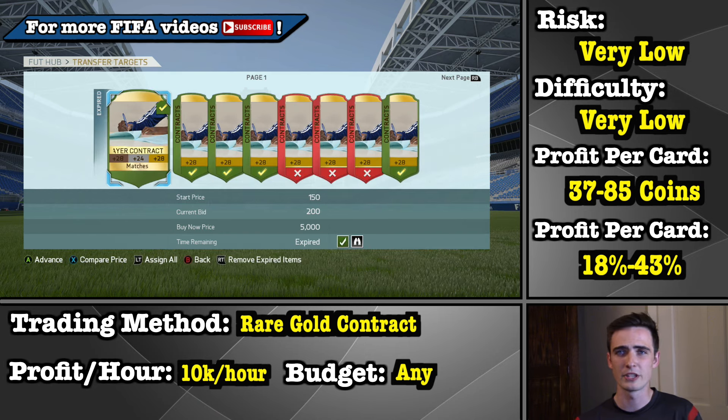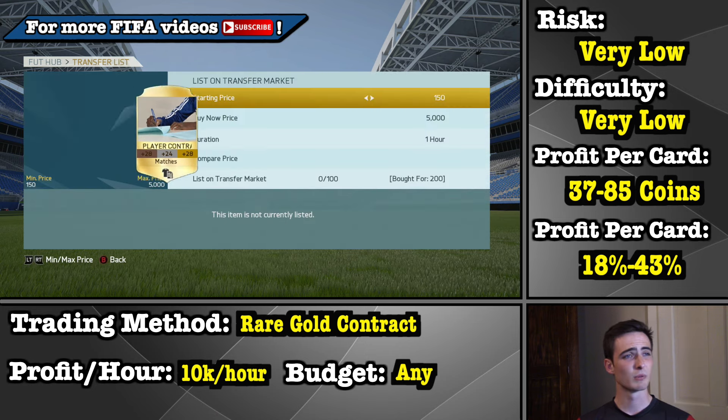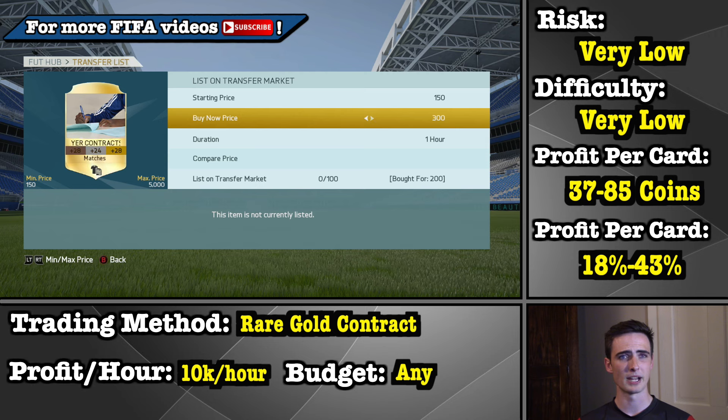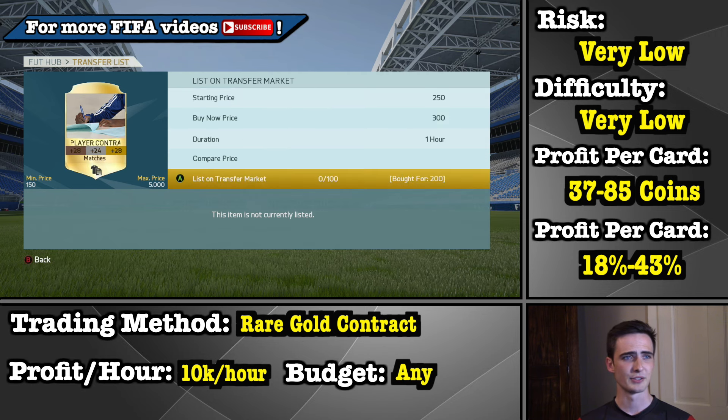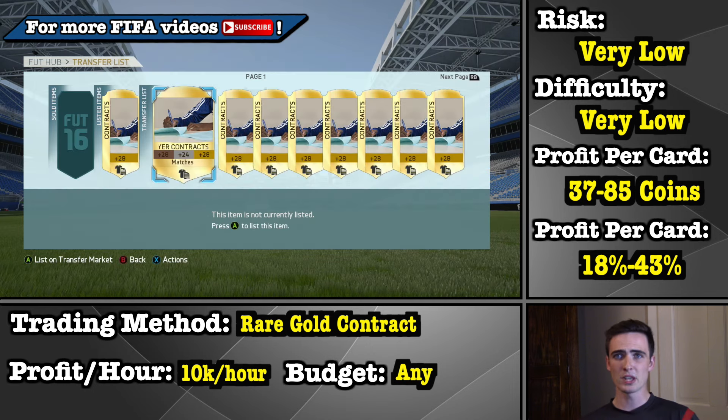I just finished up bidding on 50 of these rare gold contracts at 200 apiece. I've won 29 of them. So I'm going to put them all on my transfer list, and then I'll talk to you guys about how we're going to list them up. When listing them up, you're going to want to put your min buy now price at 300 coins and your starting price at 250 coins, and then go ahead and list. One thing you don't want to do is use the relist all button.